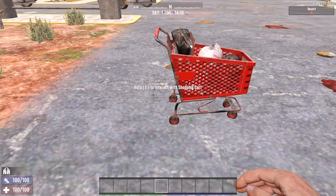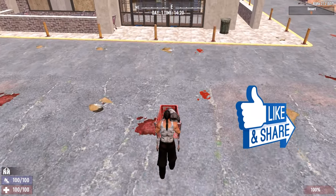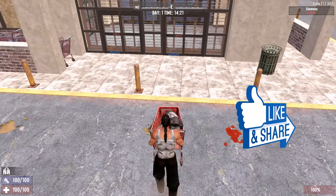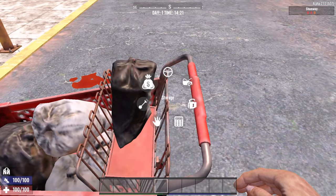Pushable karts are placed and picked up like vehicles. Press the E button to start pushing. Long pressing the E button brings up a radial menu from which you can open the inventory.